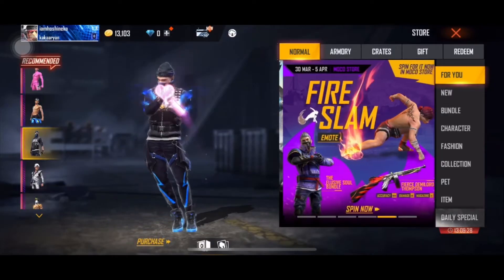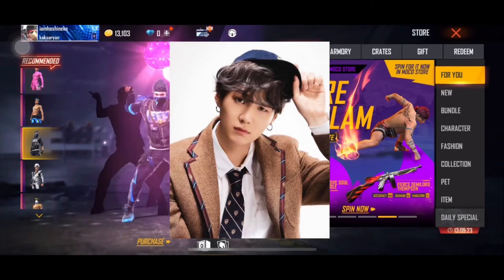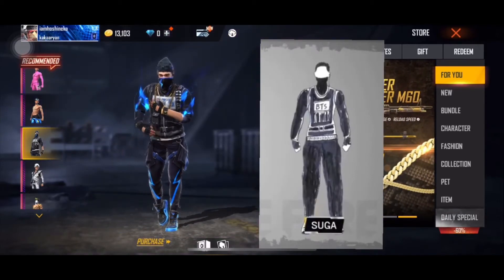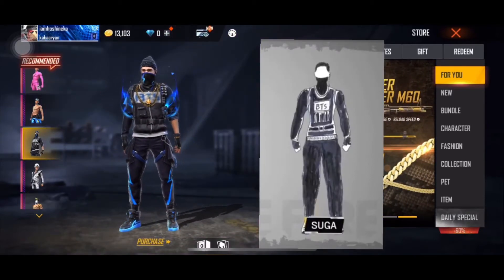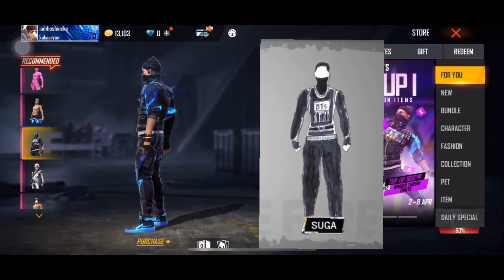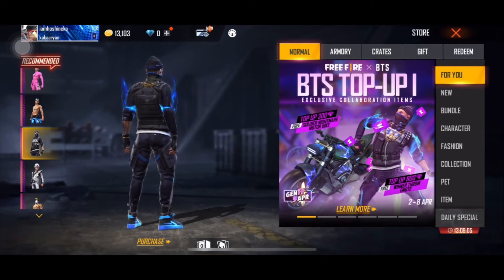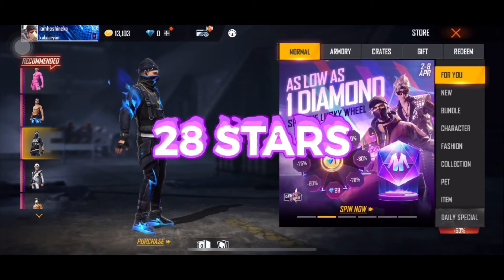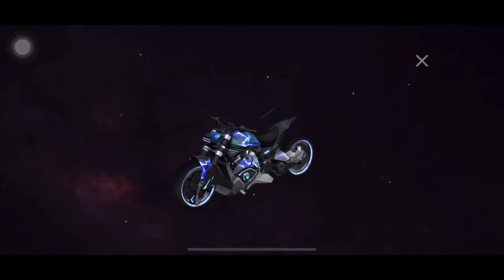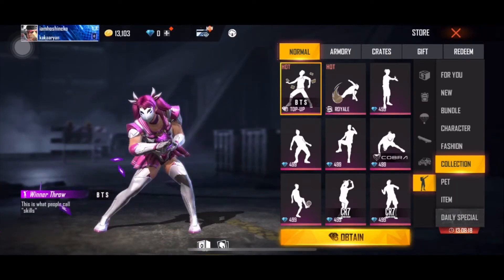Last but not least, Suga. BTS Suga described his outfit as a special force unit. He put BTS on it so people would know they designed their own costumes. The developers also added a blue fire effect on its arm. The Bangtan Boys gave a total score of 28 stars for this costume. It's also a perfect pair for this vehicle in the Free Fire x BTS collaboration.